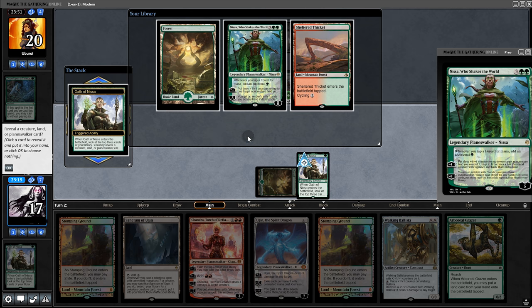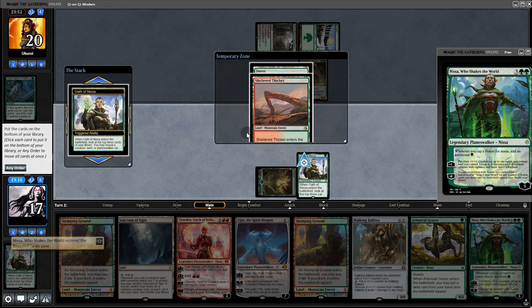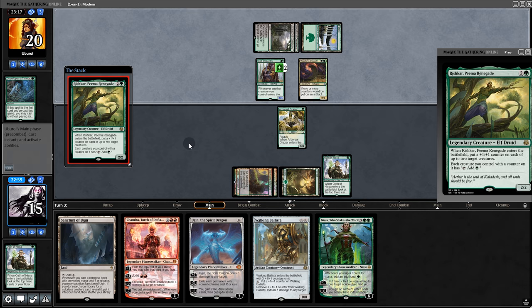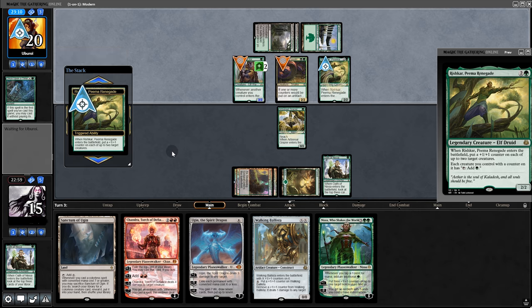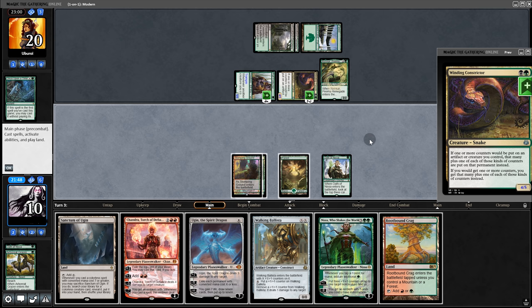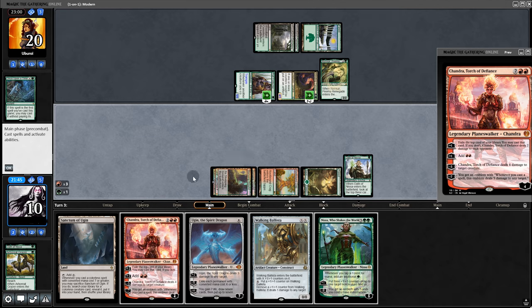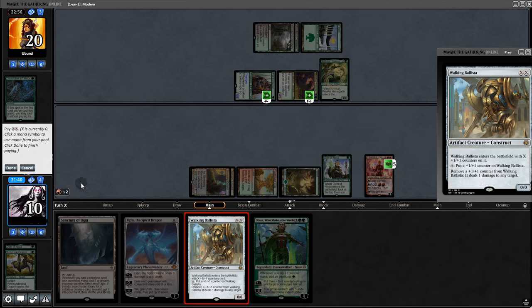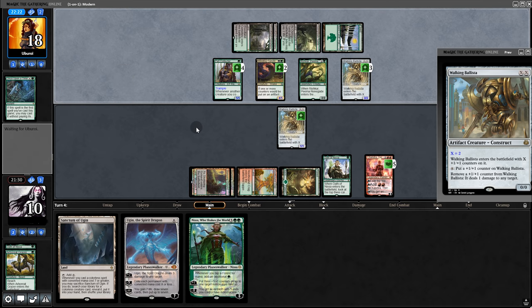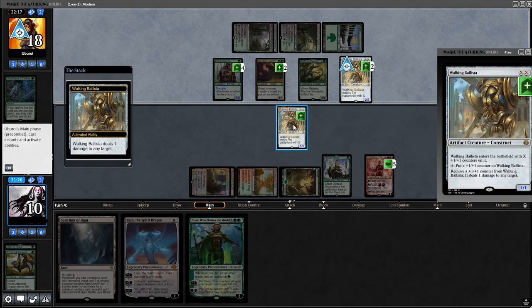We activate Nissa and hit another Nissa — we'll grab Nissa. That means we got shocked though. Grazer, back to our opponent. They play a Rishkar. We might be in trouble — so much for no aggro decks in the metagame. Chump here, and things aren't looking good. We play Chandra and make two mana for Ballista, send it back to our opponent. They have Walking Ballista — yep, they definitely have us here.